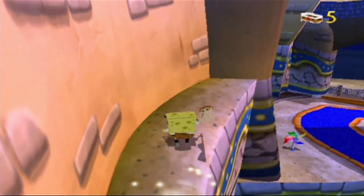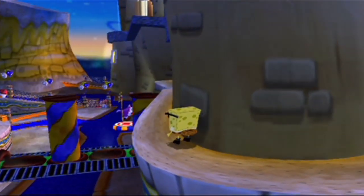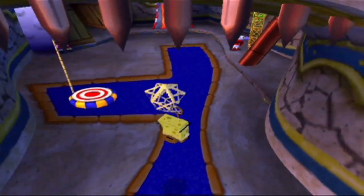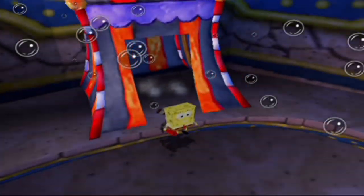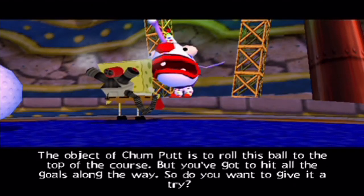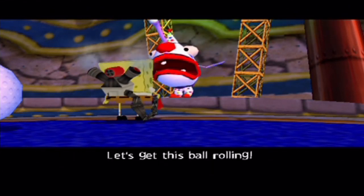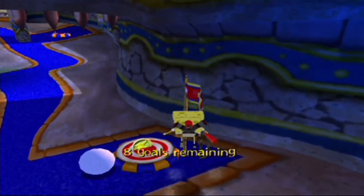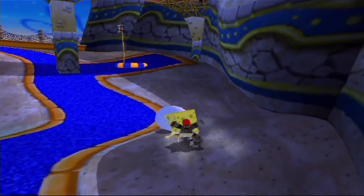Just nine more doubloons, and I know exactly where they are! We're going to switch to our reef blower costume, and the last nine doubloons of Chumworld will be achieved by playing Chum Putt. The object of Chum Putt is to roll this ball to the top of the course, hitting all the goals along the way. SpongeBob can push a ball, but we need the reef blower for that. Each time you hit a goal, you get a doubloon, and there are nine goals — so we'll get all the doubloons by the end of this game.